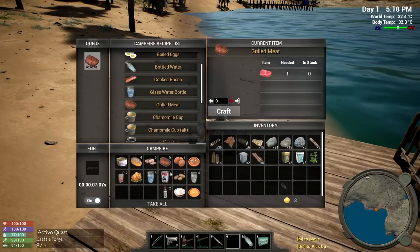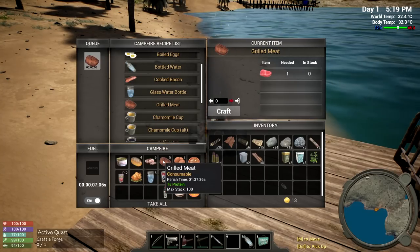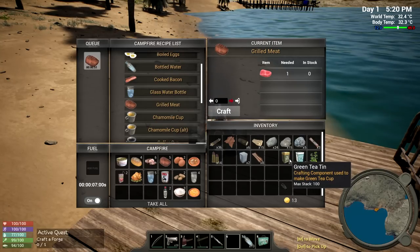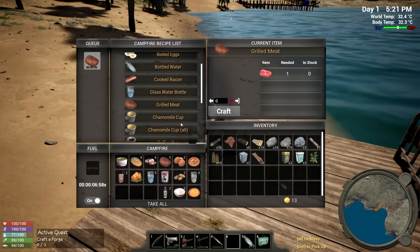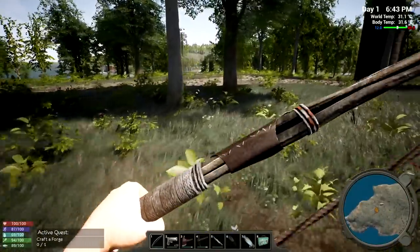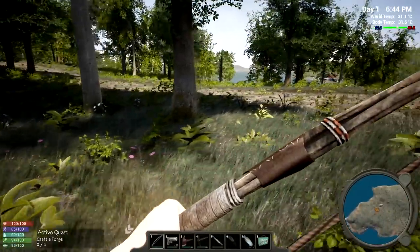Crafting grilled meat up - maybe we should wait until it goes bad, but we'll do our best. There's also water we can do. I'm approaching the farm area and I still can't find any deer. Grabbing a couple of rocks just in case.